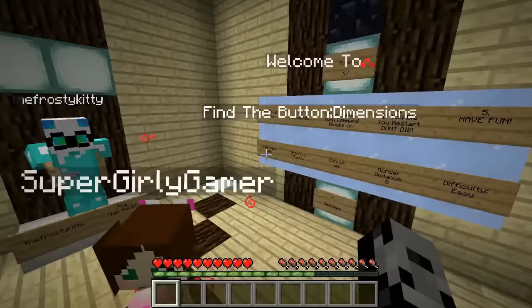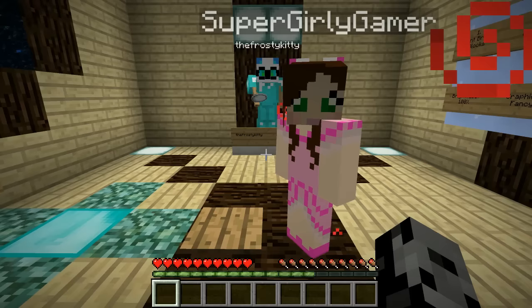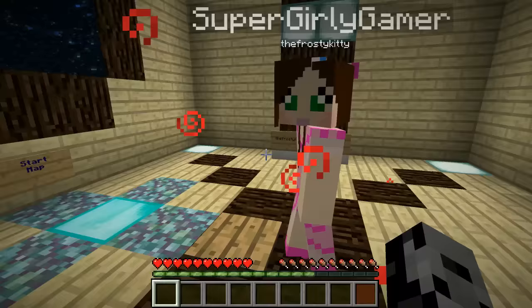We have the creator over here - it's the Frosty Kitty, hello Frosty Kitty! We're playing Find the Button - basically we're going to go into levels and there will be a button hidden somewhere in the level. It's me against Chad to see who can find them first. If you love Minecraft, hit that subscribe button - we have cool content and I reply to comments when the video goes up.